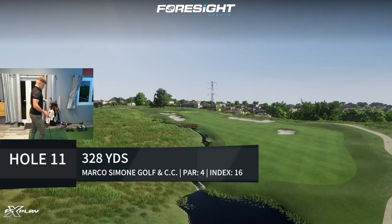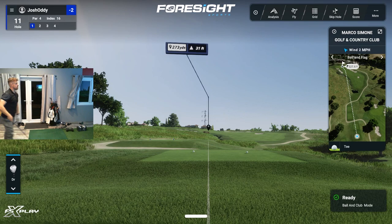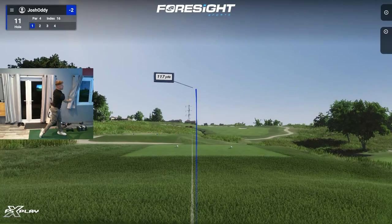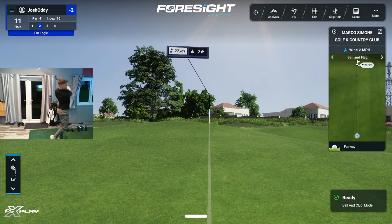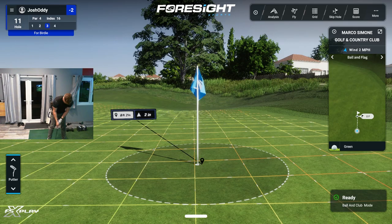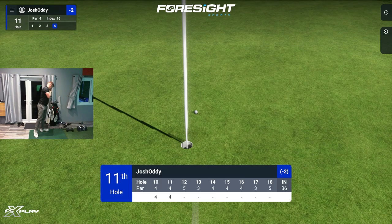Short par four up the hill here. Now this is one we will see some driver action on for sure. I think it's only about 270 to the front, playing 10 yards up so still playing 280, but for them big boys that's only a three-wood. Should have gone a little more left — that was good. 27 yards. Oh, it stopped quick, didn't it? Another par.